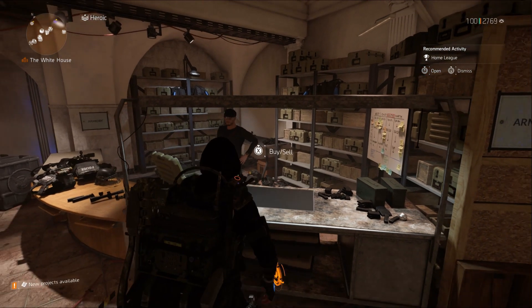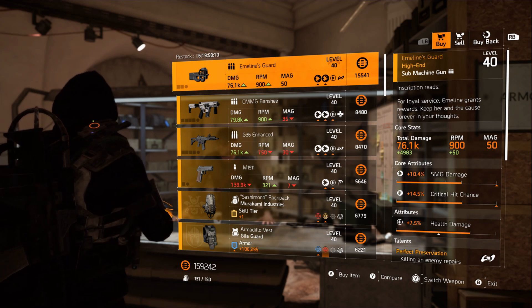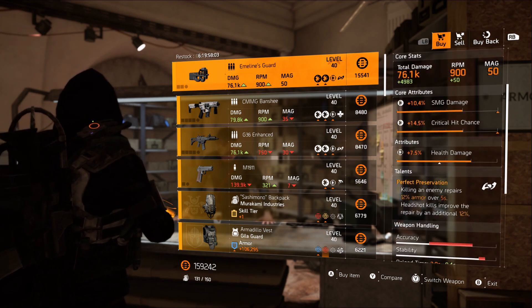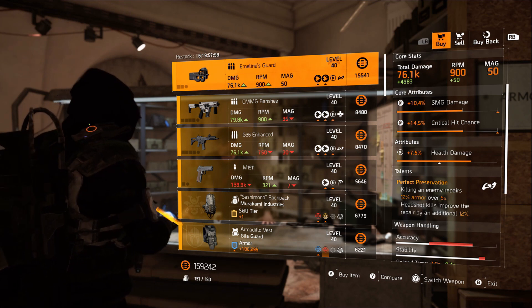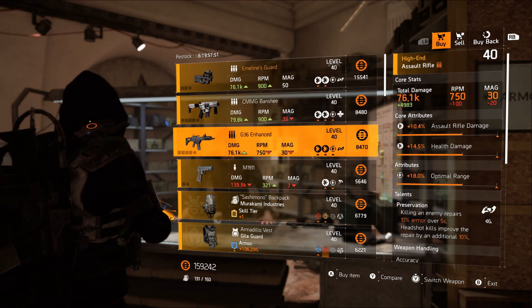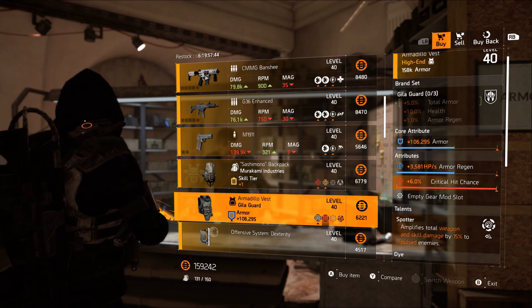Let's go ahead and get into this vendor reset and see what we have — hopefully it's better than last week. Starting off with Emeline's Guard: it's the named SMG with 10.4 SMG damage, 14.5 critical hit chance, 7.5 health damage, with the talent Perfect Preservation — killing an enemy repairs 12 armor over five seconds, and headshot kills improve the repair by an additional 12 percent. It also has a max critical hit chance roll.